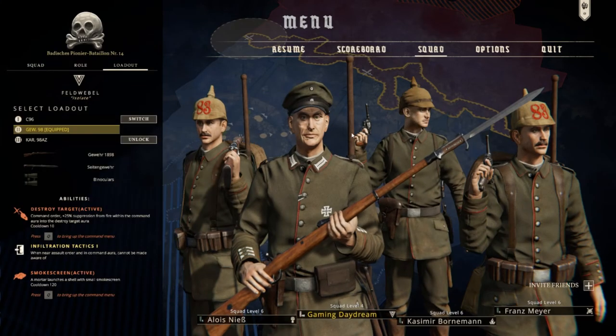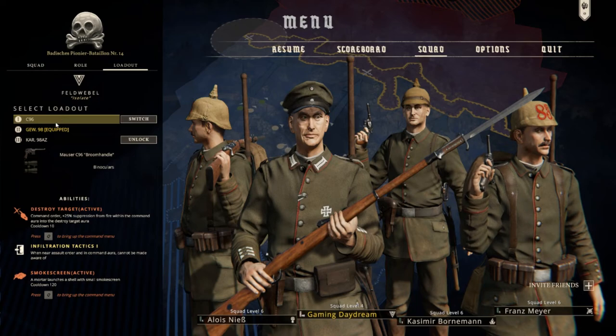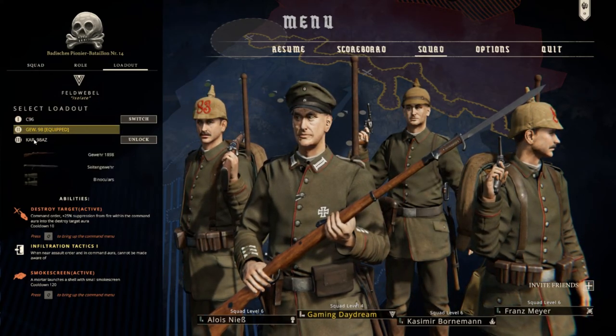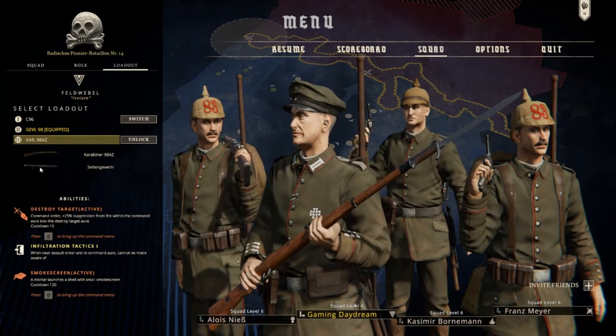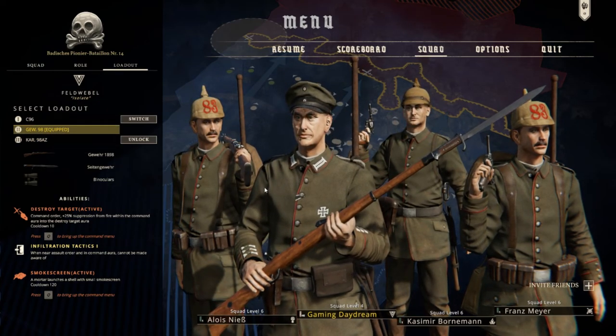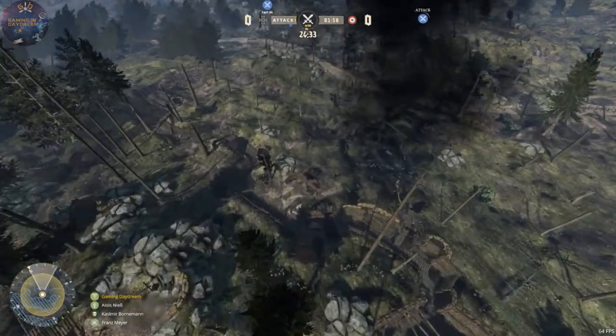So we are going to start with the Surgeon. Here he only has a gun; I am going to change the loadout to this — this is just the Carabiner. And this one has binoculars but I never use them to be honest. So we are attacking.